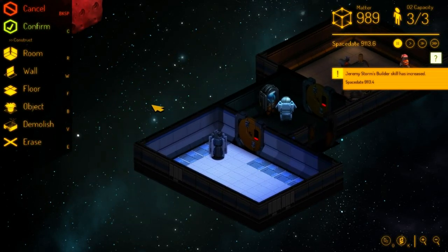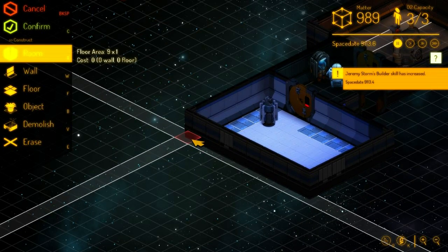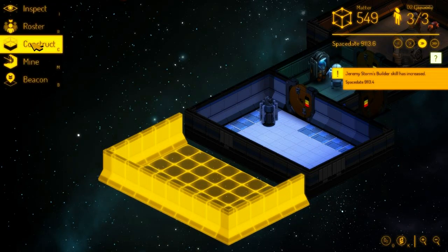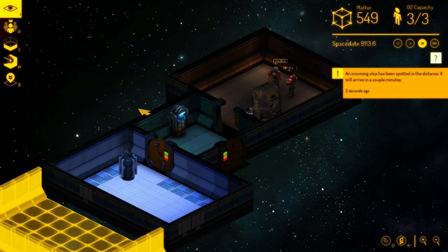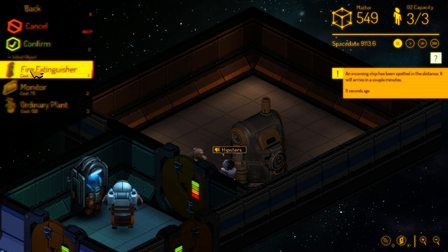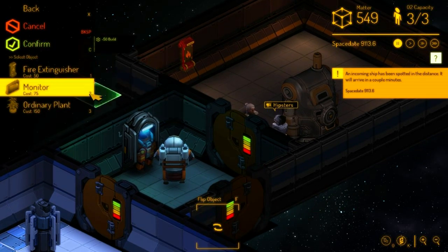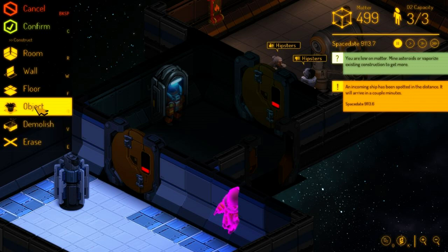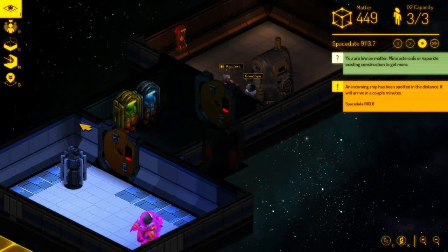With that, the next thing you probably want to construct is a place for the people to live. We'll fit that off the oxygen room. That'll be a little dormitory area. Based on experience, I'm going to ask them to construct a fire extinguisher in the corner here, because every time I play this my refinery catches fire. I'm also going to construct another spacesuit locker — get a couple of those.